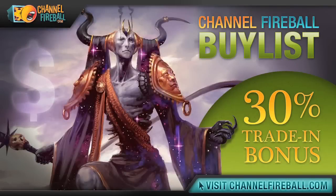Have a few extra cards lying around? Looking to turn your rotating staples into a Theros booster box? Check out Channel Fireball's online buy list. We offer the most competitive prices on all of your unwanted cards, and we send payments fast via check or PayPal. If you're not looking for cash, we offer a hefty 30% store credit bonus. Head to channelfireball.com/buylist to submit your buy order. It's fast, it's easy, and as LSV would say, it's good value.